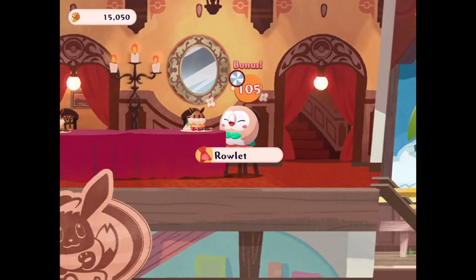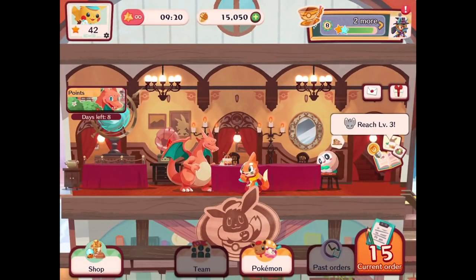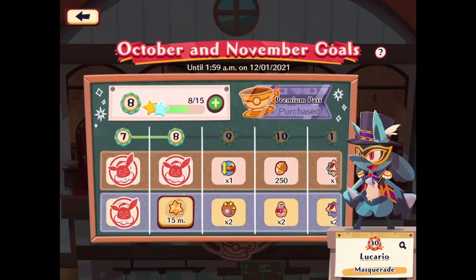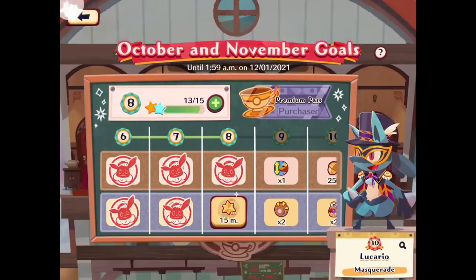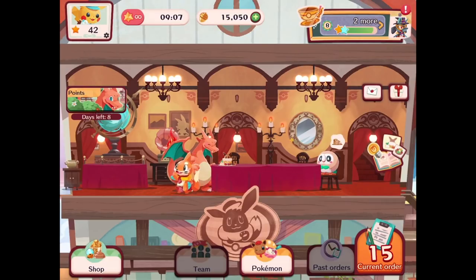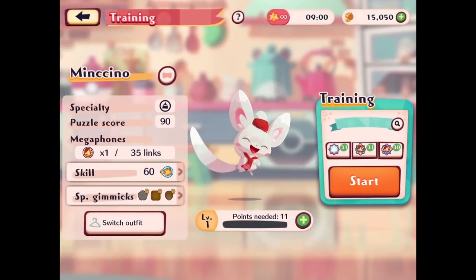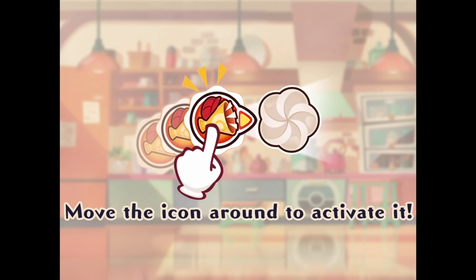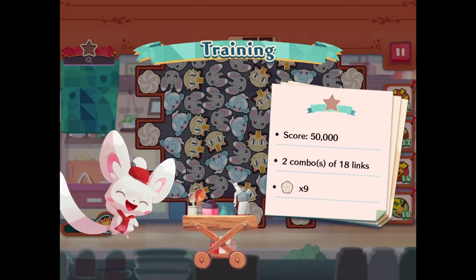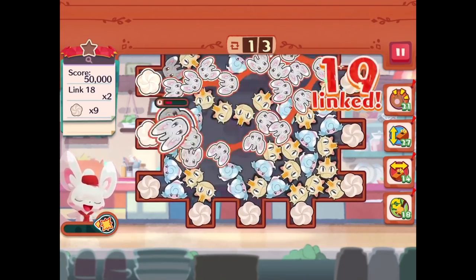Curlia seems pretty happy — gets three candy. Got order 15 which is what I wanted. Still need to get Mancino to level 3 — I think getting all Pokemon to level 3 is a big goal, so that's what we'll focus on for the rest of today's episode using up the last of this infinite stamina. 50,000 points, two links of 18, and nine whipped cream. Let's see if this is going to be 18 of them — yes it is, that's good! Making some progress.